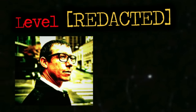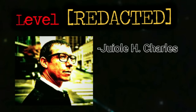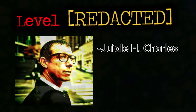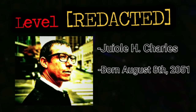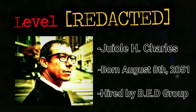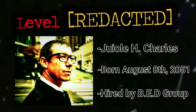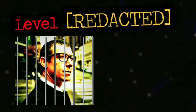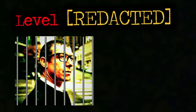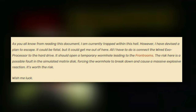There was a random person in the thumbnail — Dr. Huel H. Charles — who is actually pretty legendary in the backrooms community. He's a wanderer of level redacted from what appears to be a future timeline, born August 8th, 2051. He founded several outposts in levels 6 and 11 and was hired by the backrooms exploration and discovery group as a mechanical and medical doctor. He's kind of like the Indiana Jones of the backrooms. When he got trapped in level redacted, he created a wormhole to the front rooms using spare parts. In his last transmission, he said he found a way back — and he hasn't been heard from since.